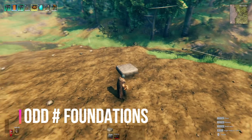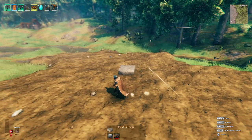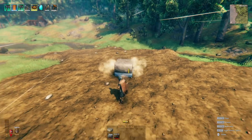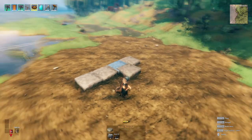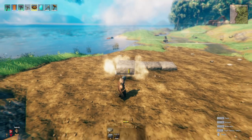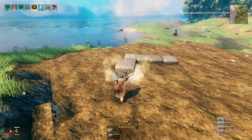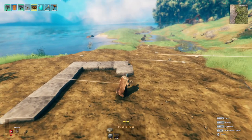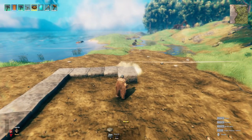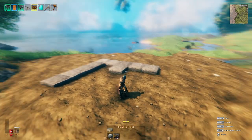Tip number one has to do with the foundation. You should always build on a foundation, whether it's wood or stone. I prefer stone so I'm not wasting any height, because you can only build seven high with wood before you need reinforcement. Starting with stone means I'm not wasting any space.